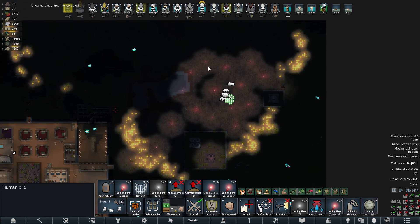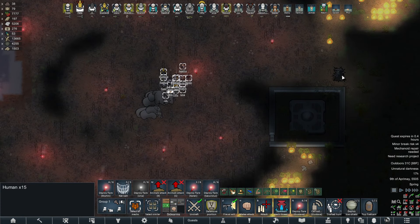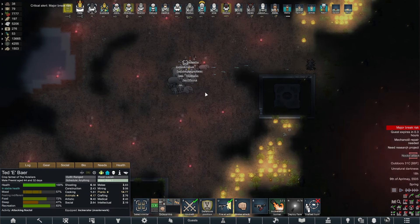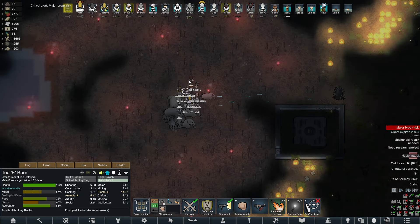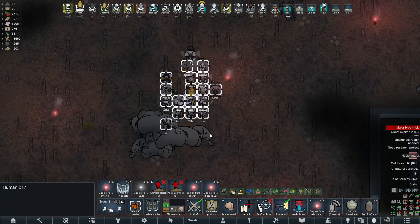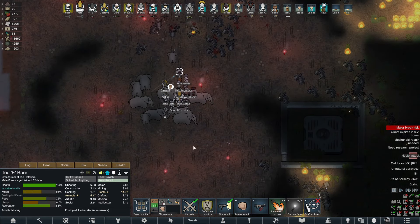We've got a nice big open area where when they attack us we should just be okay to stand our ground. The elephants should do a good job. Noctolith attack - draft, undraft E. They're spawning inside the walls so that's not too bad. The fire's blocking them a little bit. Should I send the elephants to attack? Maybe E doesn't flamethrower then - I don't want to set fire to all the elephants.